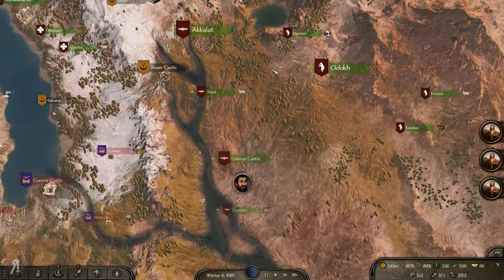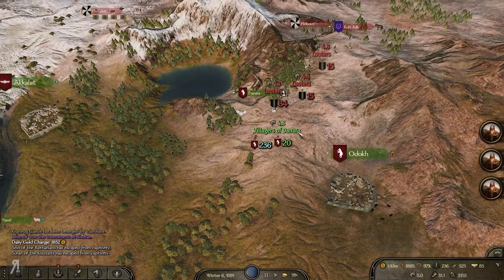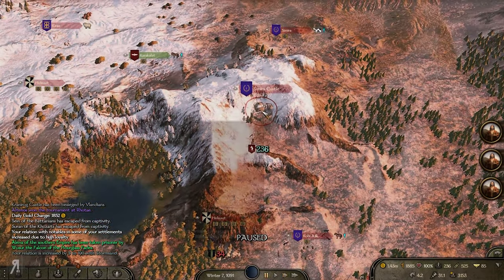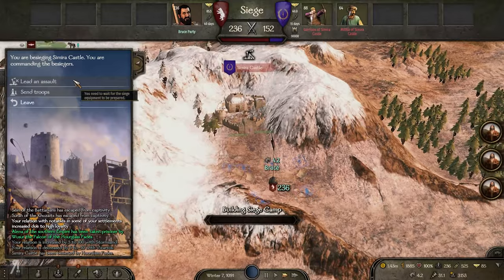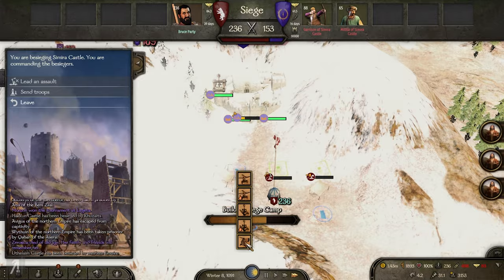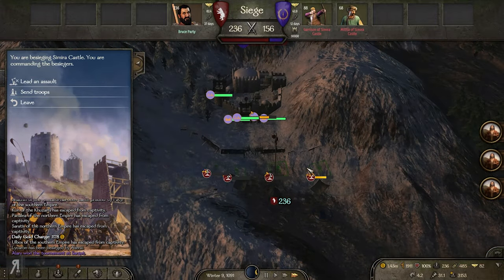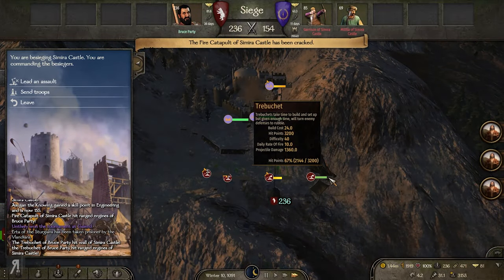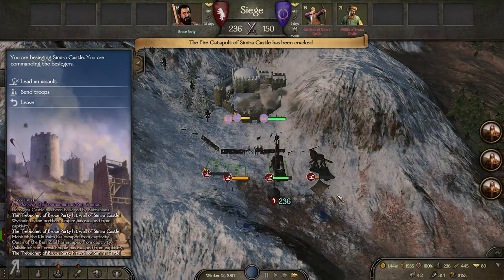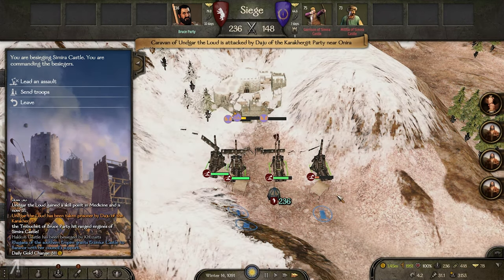I'm kind of hoping we'll be able to maybe take Samira Castle as well. Let me just go over there real fast — did I not already take that, or have they taken it back? They have 152 here. We're just going to speed things up and hopefully my trebuchets will be done relatively quickly. I'm just going to let my trebuchet fire and get the others built in due time.